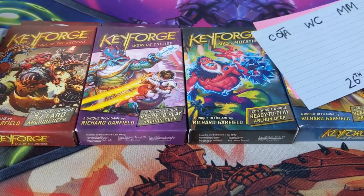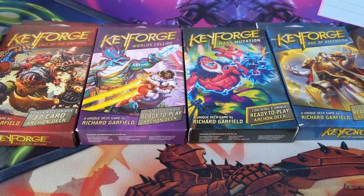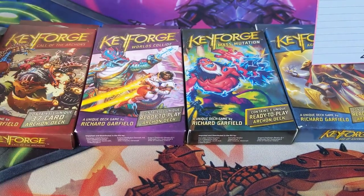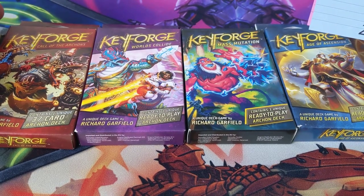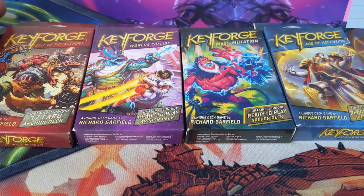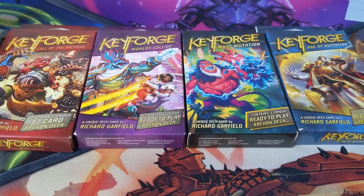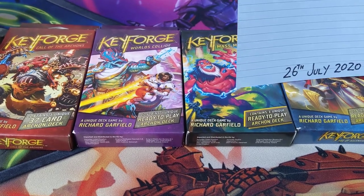We'll start with the standard one, Call of the Archons, and then we've got Age of Ascension, Worlds Collide, and Mass Mutation. Each one brought something different. Age of Ascension introduced the concept of alpha and omega cards, Worlds Collide got the anomalies, and Mass Mutation introduced the enhancements. So each deck adds a bit more complication or something new to learn. I'd just go in order — KeyForge and Fantasy Flight designers know what they're doing, evolving each set.